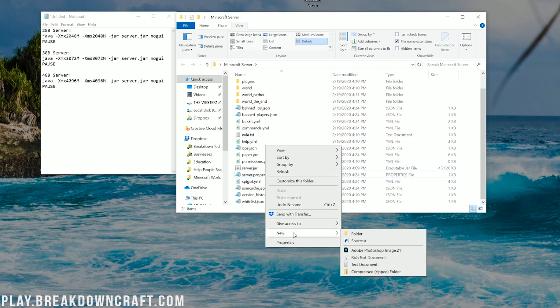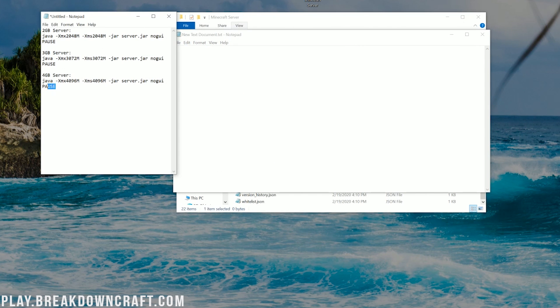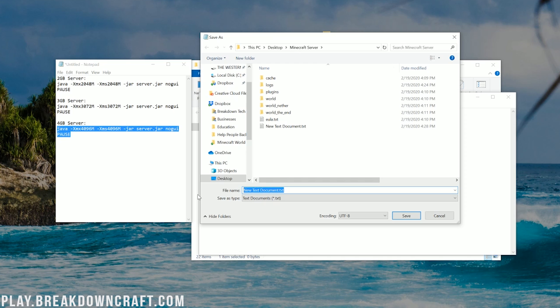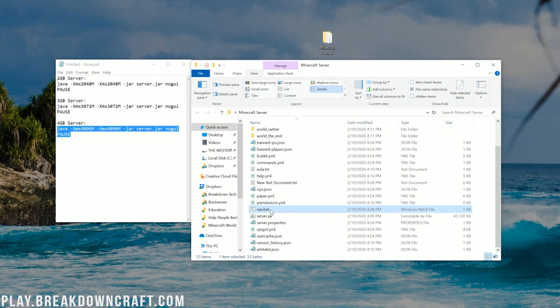Right-click in the folder and create a new text document — you don't need to name it anything special. Open it up, then go to the video description and copy the RAM code you want, from where it says Java to where it says Pause. Paste it into the text document. It should start with Java and end with Pause, and it should say server.jar inside. Then click File, Save As, name it run.bat, set the save type to All Files, and click Save. You'll now see a run.bat file in your server folder.